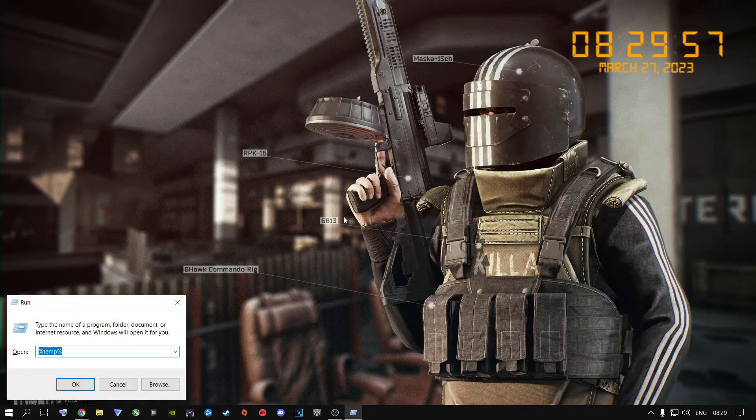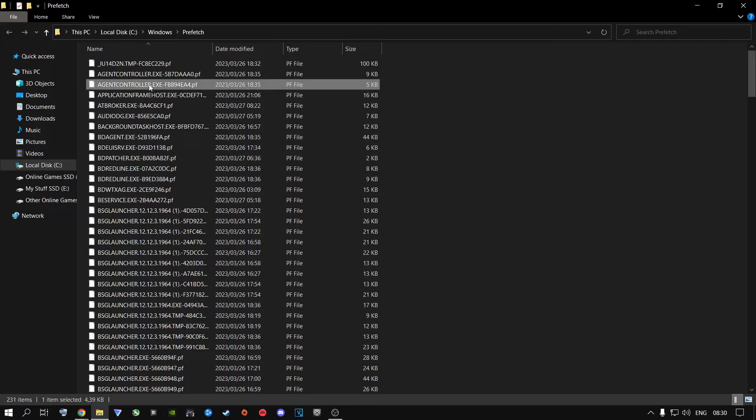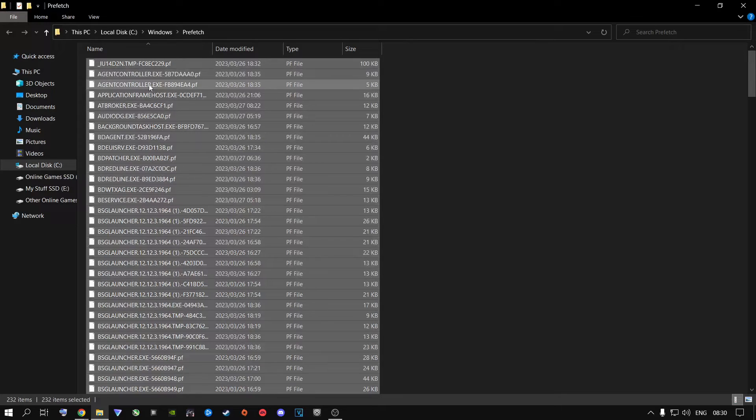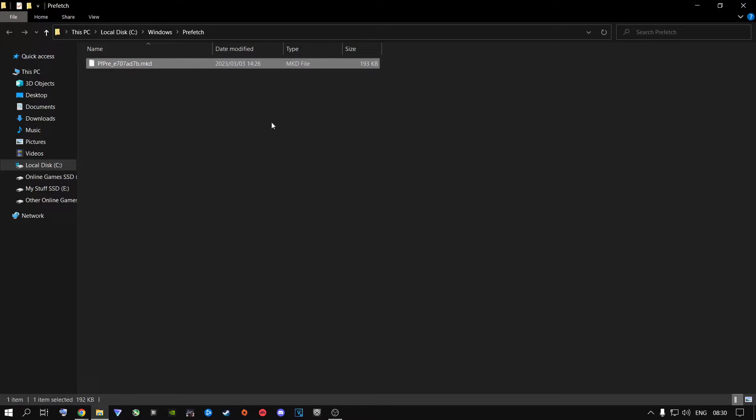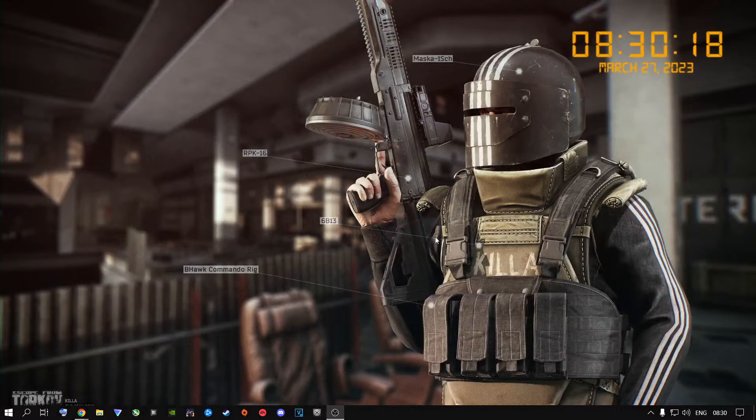Close out of this and do this one more time. Press the Windows key and R, and type in Prefetch, then press Enter. Click Continue, click on anything, press Ctrl+A to highlight everything, and delete. Say 'do this for all items' and say Skip because Windows is currently using some of those files. Then you're done. Go to your Recycling Bin, clean it, and make sure everything has been deleted.